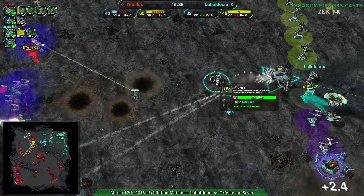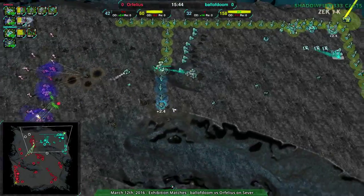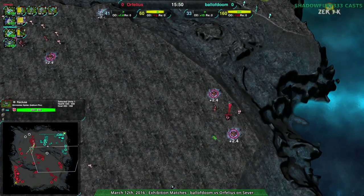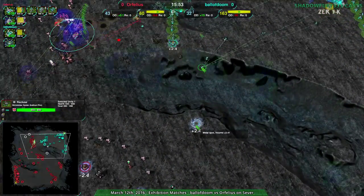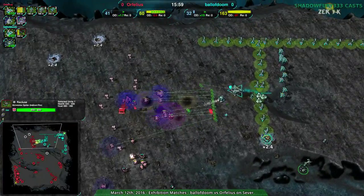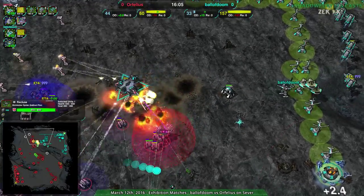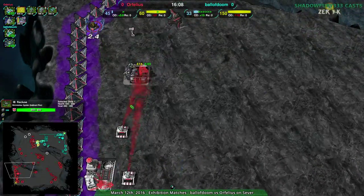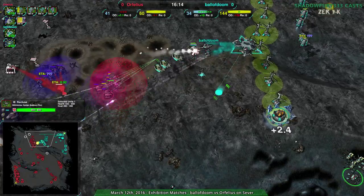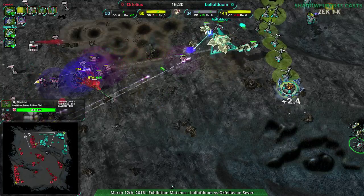Orphelius pretty much has Ball of Doom contained - not totally. This area over here is open - I don't know why Ball of Doom isn't trying to harass along the eastern side. Ball of Doom got radar, they know what's there - I guess they realize attacking around the side will be really hard. Orphelius has a contain on Ball of Doom, but it's contained primarily with static defenses, not much of a military. Down goes another Felon - they really don't have that same Felon ball they started with.